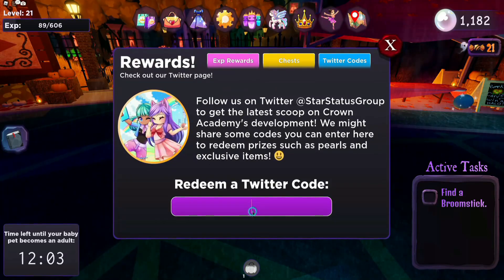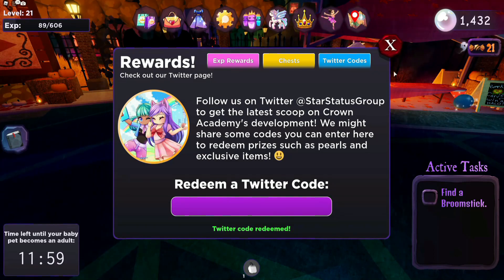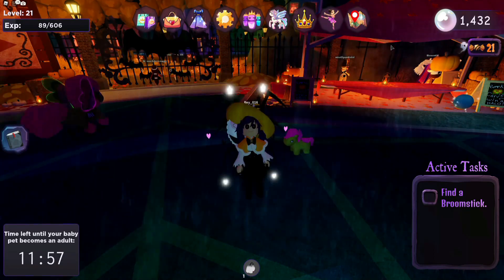There is another code that you can use: the witching hour. And that gives you 250 pearls. Awesome.